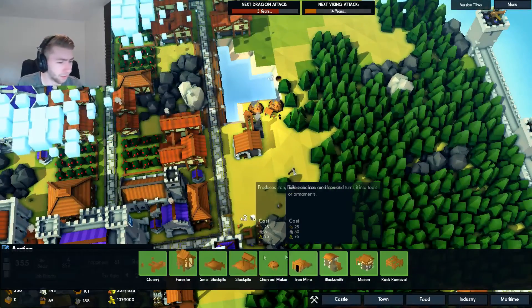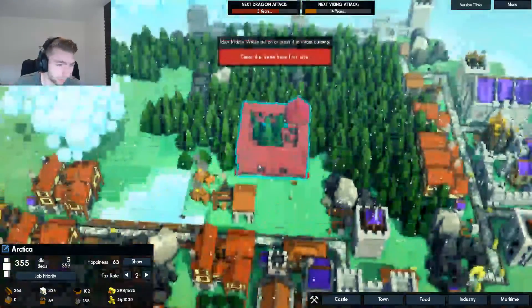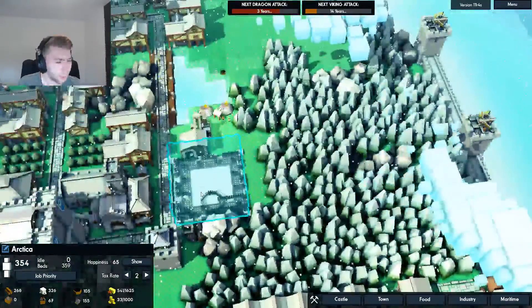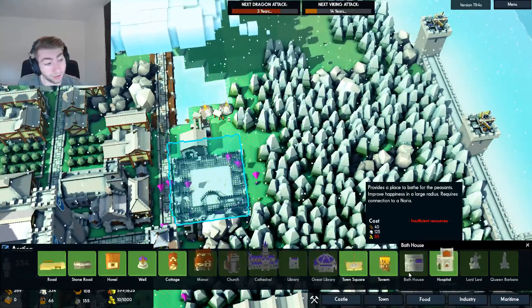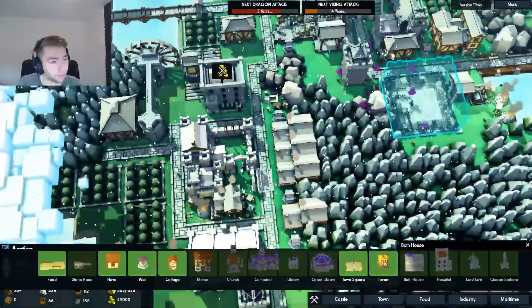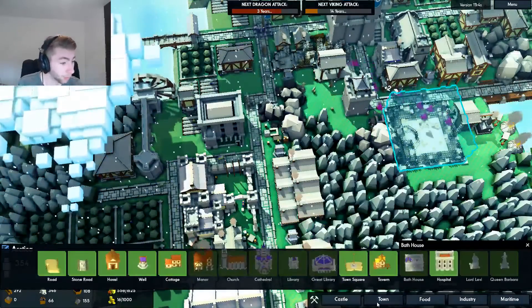Town... Bathhouse. Is that the right way? Yes it is. Perfect. Wait a minute — don't you need a connection to a Noria? Requires connection to a Noria. Okay, that might make things a bit more difficult, unless we get very lucky. I'm hoping we get very lucky.